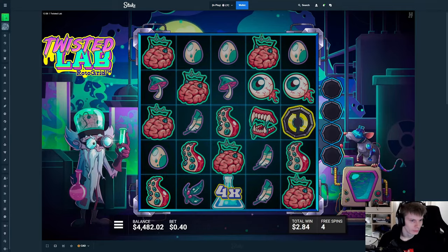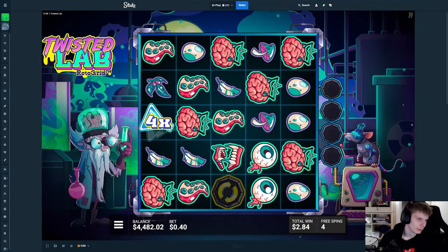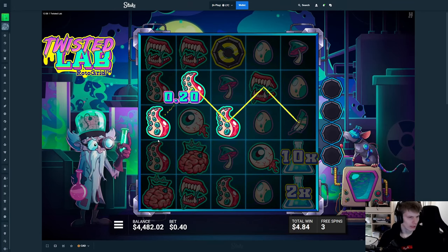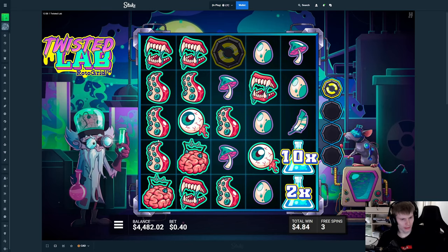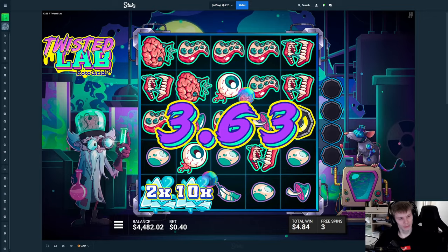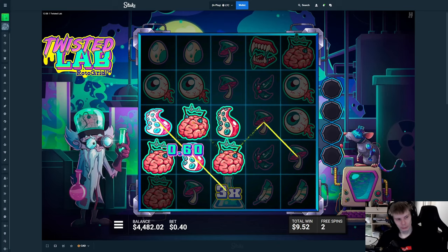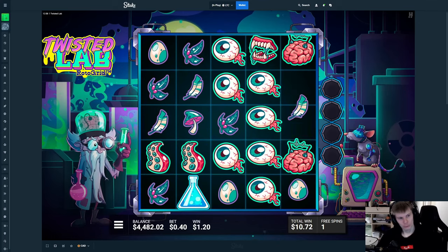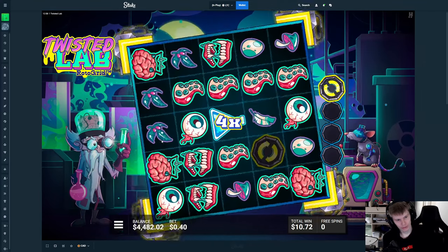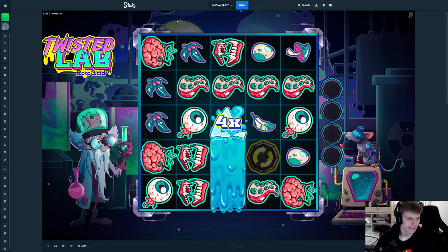We need as many of these as possible to just connect, because that's how we get a max win too. If you get a pink or blue that goes together, they start multiplying the other ones. So for example, here it would have been 12x — but if I have 12x all the way, it's gonna be 12x12x12x12x12x12. And then if that's, for example, 5, it's gonna multiply. Which is then how to get a max win.